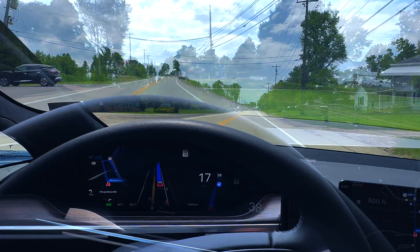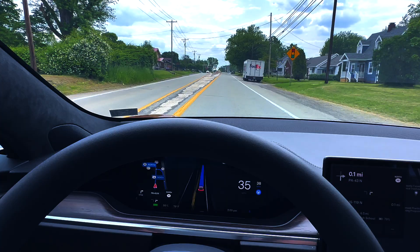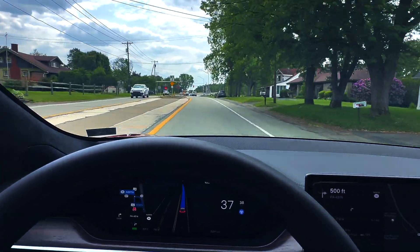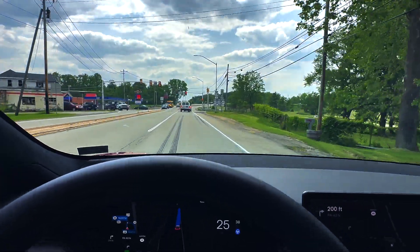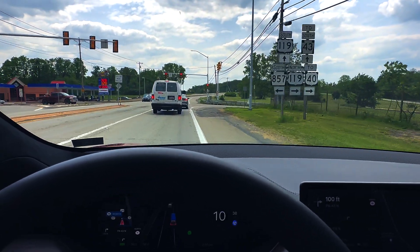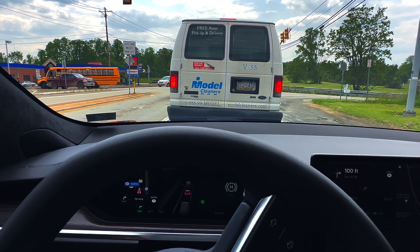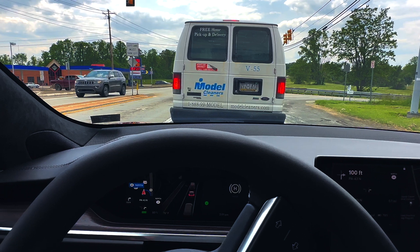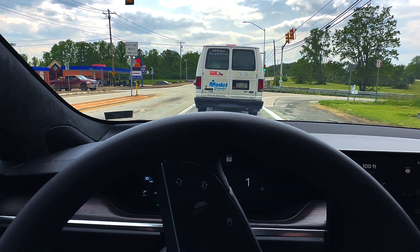Next up is a right turn at the light to get onto the highway. It traditionally turns over the solid white line into the dirt here, just like it's about to do now — right now I'm halfway off the road. Not sure if it thinks there's a lane or what, but that crossing of the line has been happening from the very beginning, and unlike the stop sign that corrected itself today, this one hasn't been fixed yet.